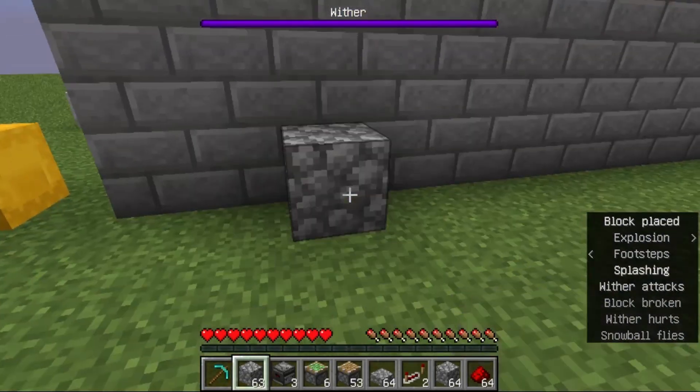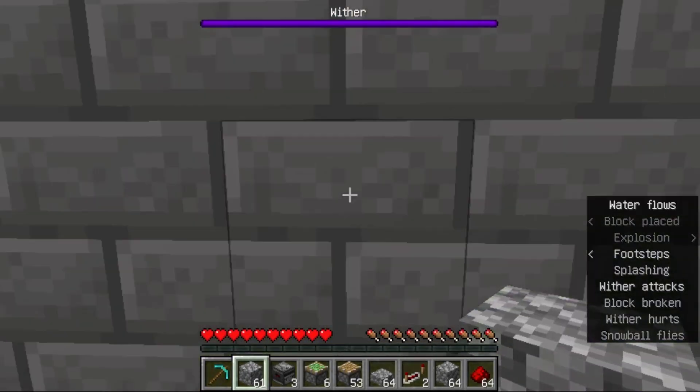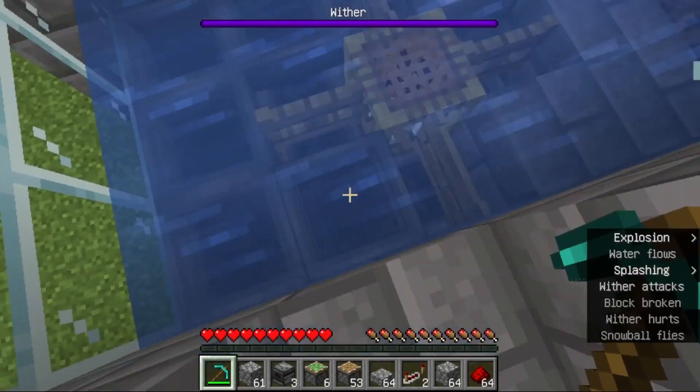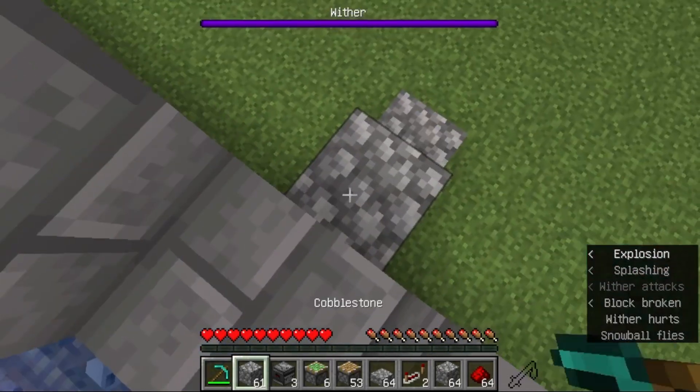First we must find a specific row behind the wither. Peek inside the cage to find the position of the backmost fence gate. Then count 10 blocks from the fence gate.